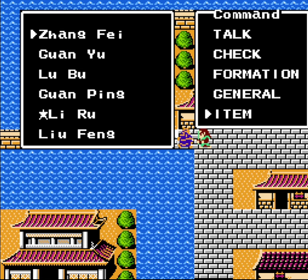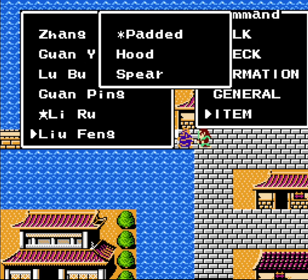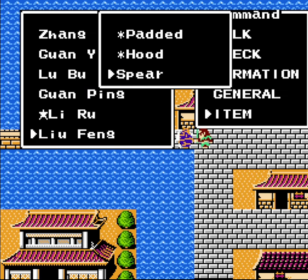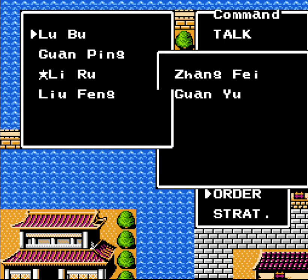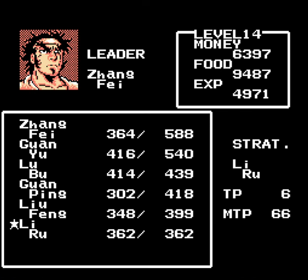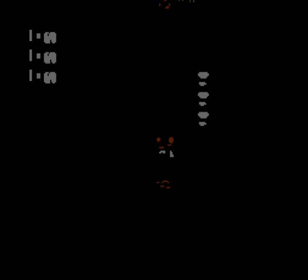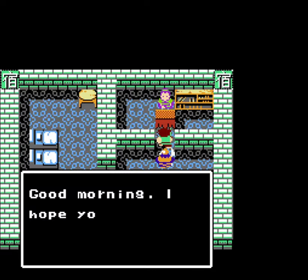I'm not worried about not having a ton of power pills at this point — we'll be fine. The upcoming battles are not going to be extraordinarily difficult, or not require very many of them at least. I'm thinking about whether to rest up at the inn right now. With Zhang Fei a bit light on soldiers, yeah, let's rest up. It's not very expensive to rest up here. Very nice.